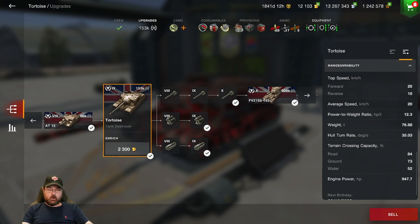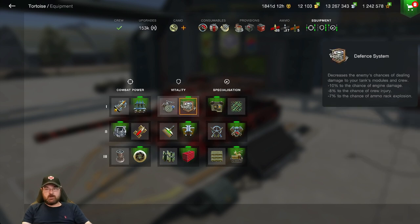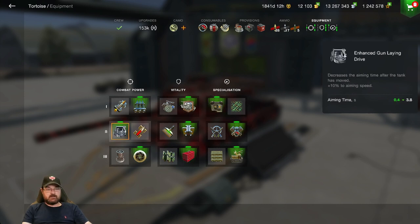Jumping into the equipment — what equipment can we load up to improve our chances? Well, I've got the calibrated shells because I want that penetration; its DPM is good enough, I don't need to stick in a gun rammer. I've got the defense system. This time I'm not bothering with camo and concealment because I'm going to be moving most of the time — this thing doesn't like sitting at the back. So I've got the improved optics, then the enhanced gun laying device because I think the shell velocity is good enough, so I don't need that supercharge.